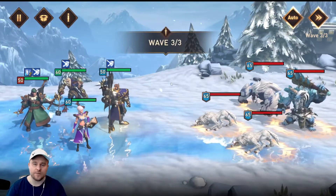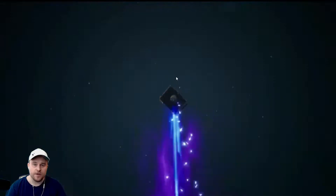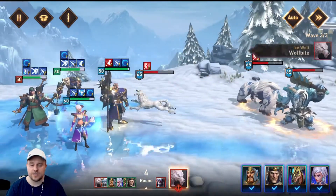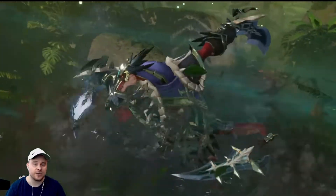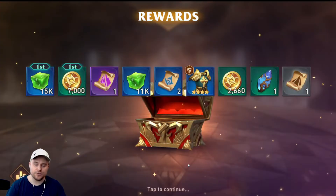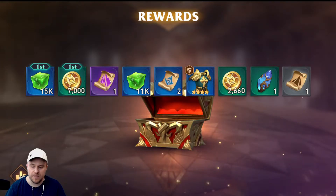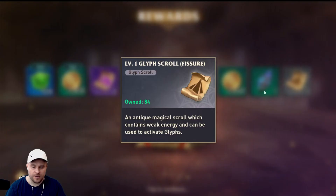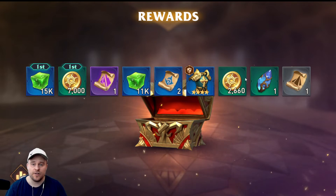Moving into the final wave of Chapter 6, Stage 6. Our team is going to do their thing. William is going to come in with the ultimate — hopefully get defense down on all of them. He does land it on 3 of them, which is very good for us. His focus is only at 22%, which is not ideal — I have to get him more focus. There is our victory screen and our first-time rewards. I am really liking getting the bonus jelly — I got 11k bonus jelly. And I actually got a level 4 glyph and a level 3 glyph, and we got ourselves a nice summoning crystal. These are starting to accumulate, which is going to be very nice for leveling the next heroes.